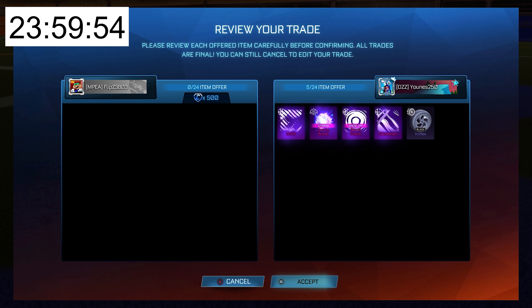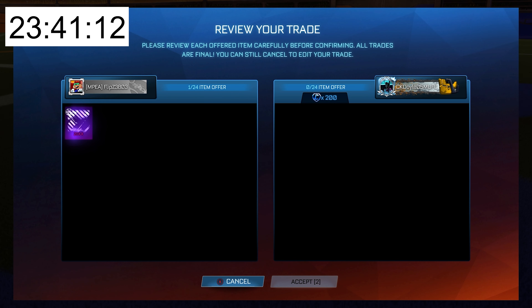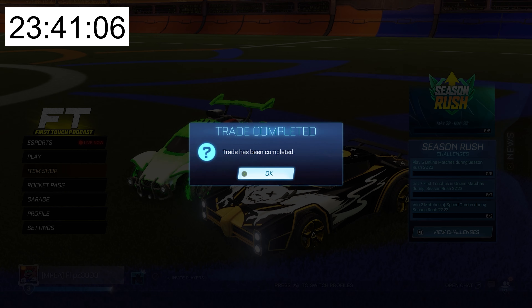For a little head start, the pro is allowed to use 500 credits for his very first trade. And I cannot believe this trade — the items add up to over 1,500 credits and he's paying just 500. Now 20 minutes later, he's able to sell on his first black market for 200 credits, but it's going to take quite a while to get the rest of the items gone.